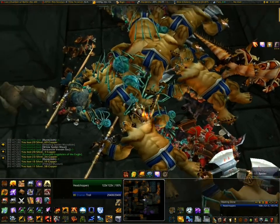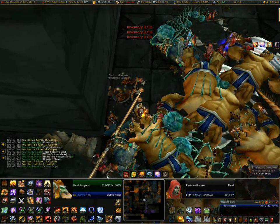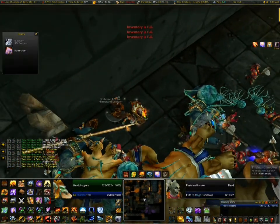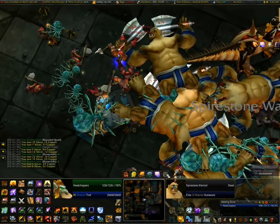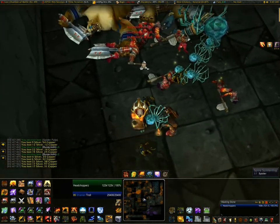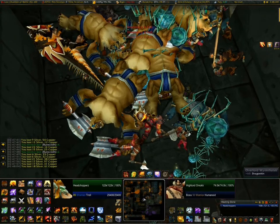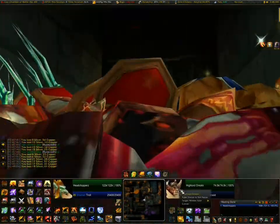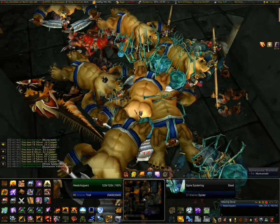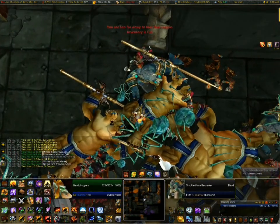One thing to know about these instances is that most of the money you get is kind of outdated — your main source of income will actually be greys. I'm getting a lot of Runecloth as well, so if you need Runecloth this would be a good place to farm it, though Blackrock Depths is better. Also, using this shield method you're just being pounded on, and whenever you're attacked you lose durability. I'm losing about 30% of my durability every full pull of BRD or Lower Blackrock Spire, which is about 40 gold to repair.